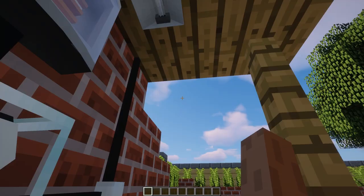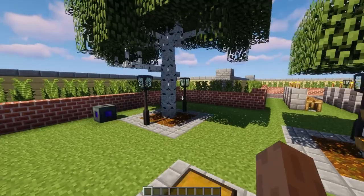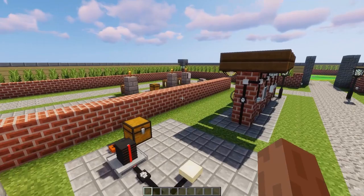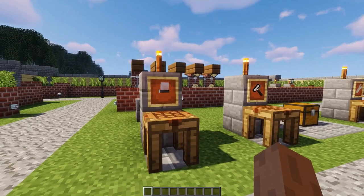This lamp supply is used to basically wirelessly power all of these lamps. It's not as easy as just placing it down and it works, so let's just grab this lamp supply and move back over here to demonstrate.